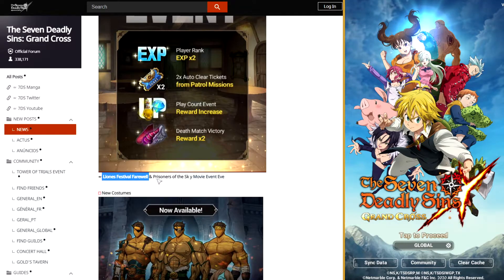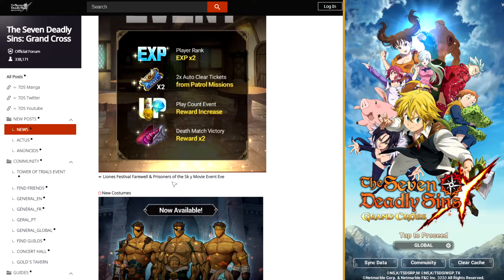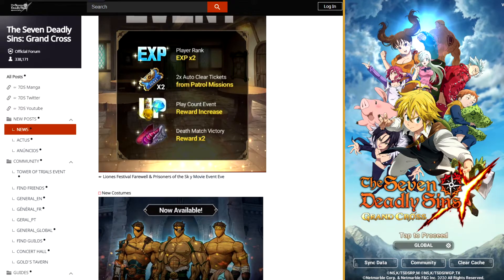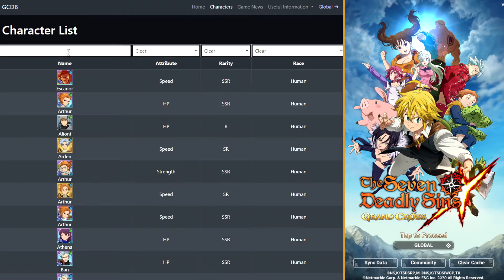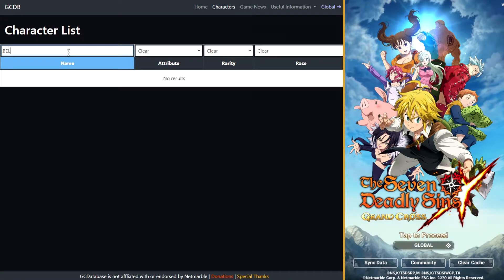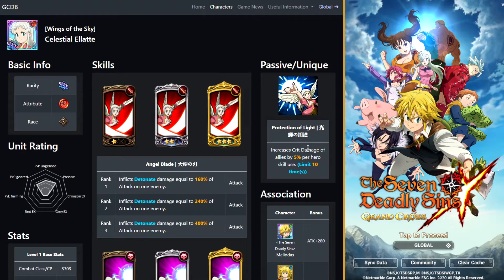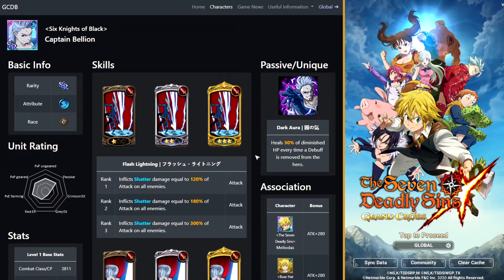Leonis Festival farewell and Prisoners of the Sky movie event. This has been something people have been wanting for a really long time. I'm honestly surprised we haven't gotten it on the global version of the game yet. It is the movie event, which adds Elat, the main girl character from the movie, and Bellion. I don't think Bellion is good at all. A lot of people have been using Elat because she has this passive: increases crit damage of allies by 5% per hero skill use. People use this to buff their passive crit chance. From my understanding, a lot of JP banners put Bellion on as one of the extra characters, and he is just not very good.